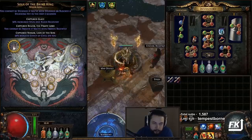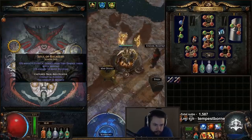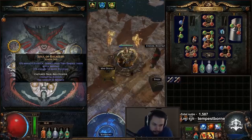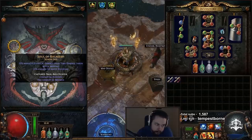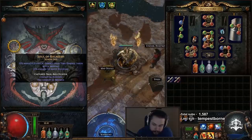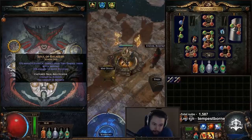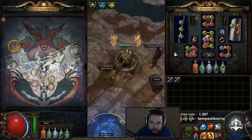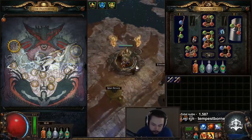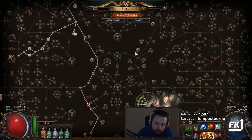For Pantheon: Soul of the Brine King — totally go for that. And then Soul of Ralakesh, because I sometimes don't hit my flasks, I'm bleeding, and I die or almost die. Also, if you get dragged to the Apex Hunter, you cannot be blinded and you cannot be maimed. Cannot be blinded makes a pretty big difference as we don't use Resolute Technique or anything like that — we are using Elemental Overload, so we've got to be able to hit.